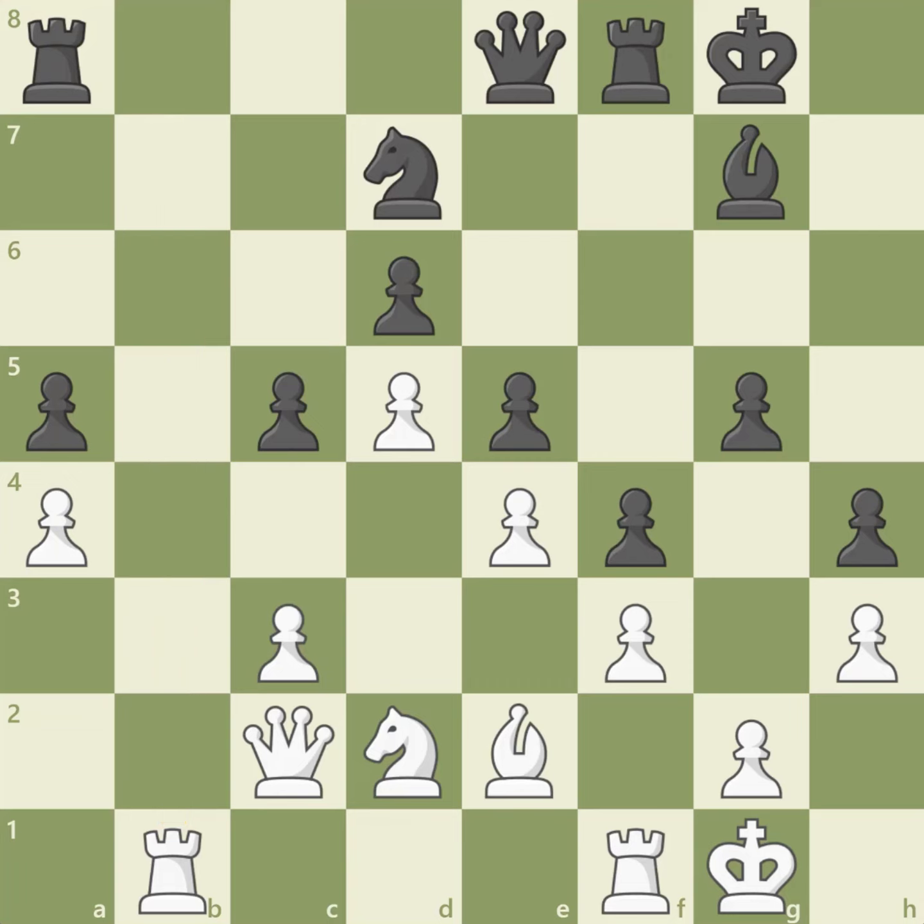In closed positions, knights can be very powerful because they can jump over pawns and other pieces. Bishops are usually not as strong because, as we saw in the previous example, bishops love open diagonals. With white to move, can you find a way to trade black's knight for a bishop? That's right — with bishop to b5, white's bishop pins the knight to the queen, preparing to enter a good knight versus bad bishop endgame.